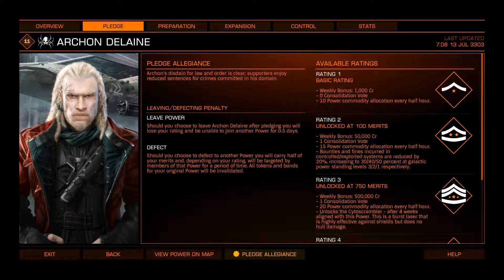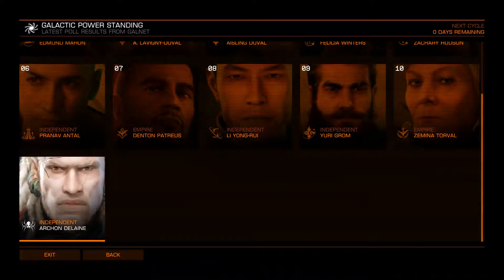The Saito Scrambler. It's a burst laser that's really good against shields and does no hull damage. It's a fixed burst laser, either class one or class two. Congratulations, you've got a gun that does nothing to a person you've just shot at. You know what else is really effective against shields? Laser lasers. And you don't need to be pledged to a power for a month to get them. Food for thought.